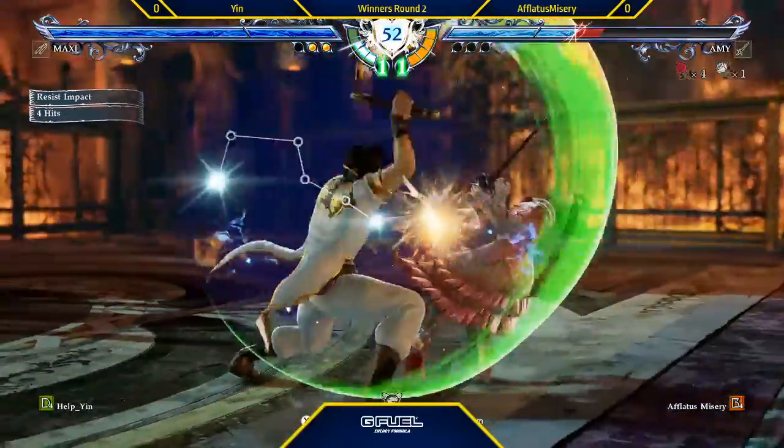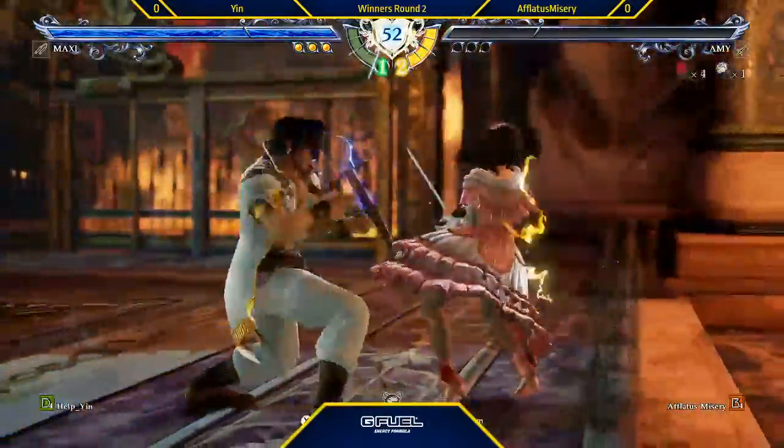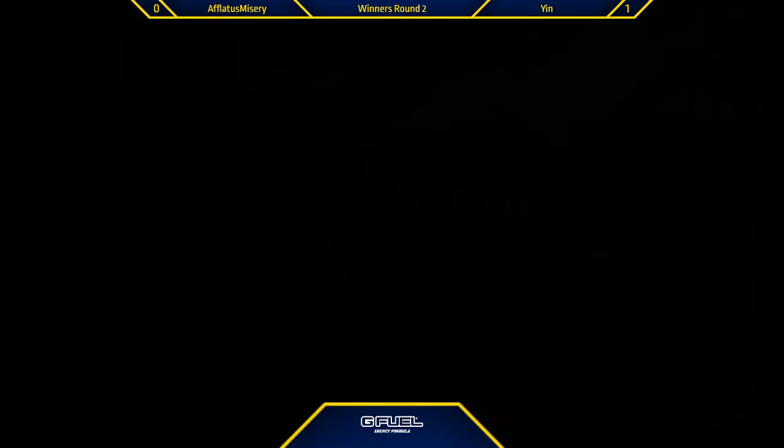Soul attack. Oh, that was kind of thick — against the wall as well. Dead stomp on it. Just same kick. Perfect as well, that was kind of a dismantling. Each round you just got better and better at dealing with Amy, and she didn't really get a chance to play after that first round.